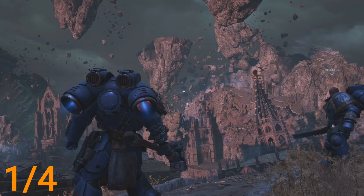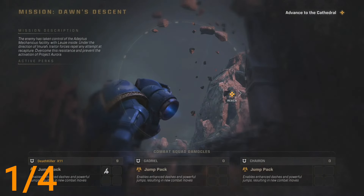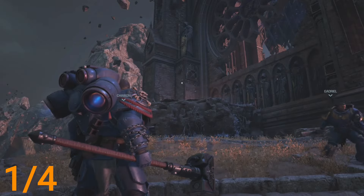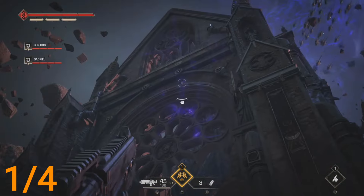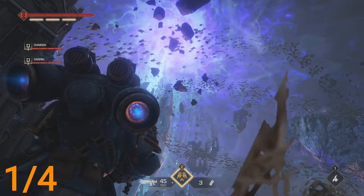What is up Space Marines, so we are now in the mission Dawn's Descent. You will come to this area, you will have your handy-dandy jetpack, and you will come to this cathedral in this very lovely scenery.